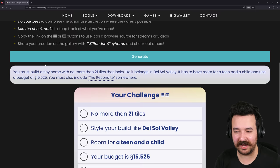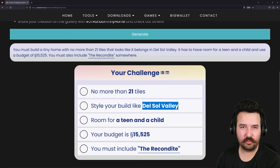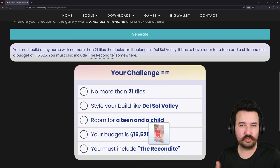You basically get how many tiles the tiny home is going to be, what world it's going to be styled after - and don't worry if you don't have that pack, it's just to give you an idea of a style and theme for your overall build. You'll also see how many Sims need to live in the tiny home, get a budget, and must include some random item or two items from the base game somewhere in the build. I'm going to hit generate three times.